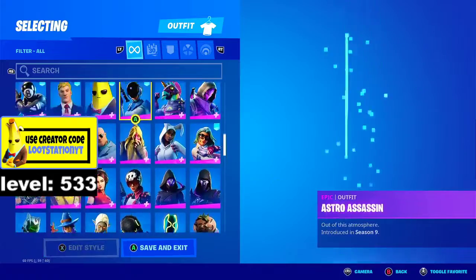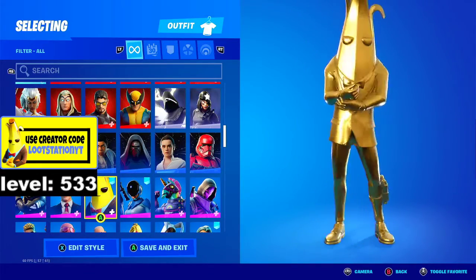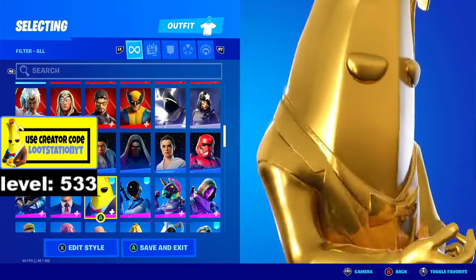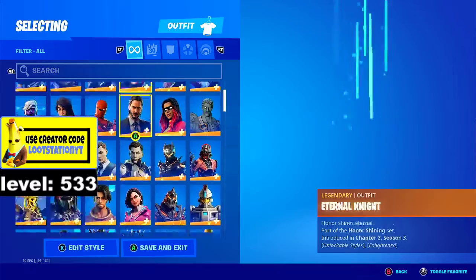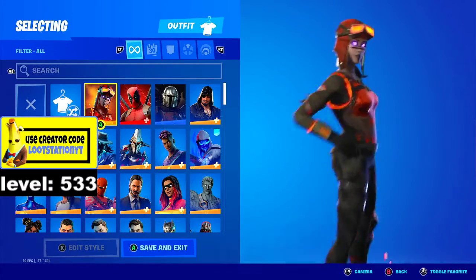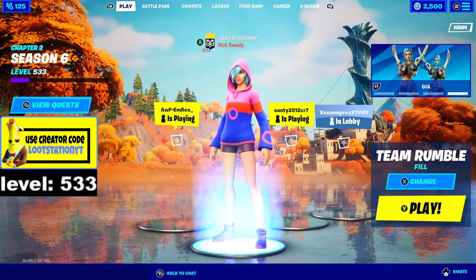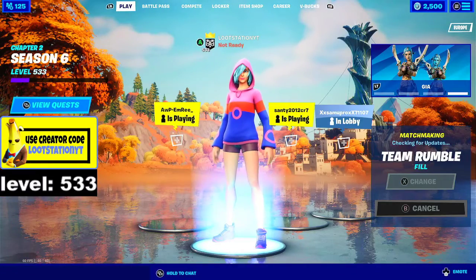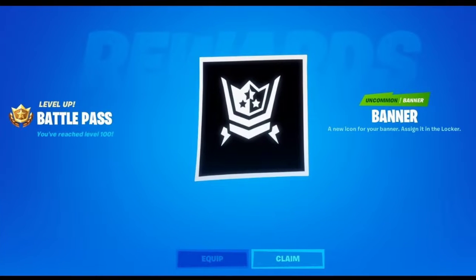Oh my god, all these new skins as well — no way! We got the fully golden PD from this glitch, no way! And we got renegade raider — spam F in the chat, spam F, who wants moderator — oh my god this is insane! Wow, all these rewards we got right here, no way — drop a like guys!